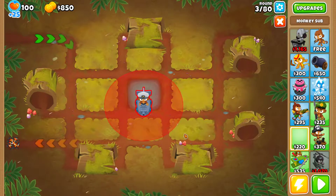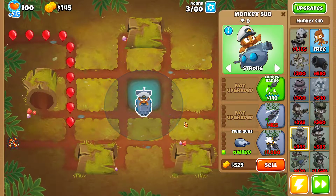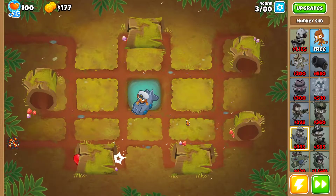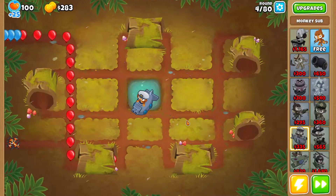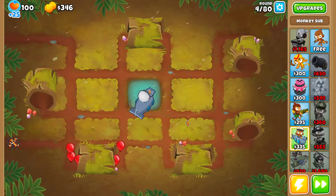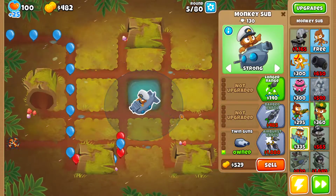Starting with a sub right here in the center of the pool, closest to the bottom, in strong targeting, 0-0-1. Even if you can't upgrade it to 0-0-1 right away, it doesn't matter — you should be able to destroy all the bloons regardless. For this achievement to work, you need to have a single tower on the screen at once. If I place another tower, I'm gonna lose the achievement, so I can only have one tower.